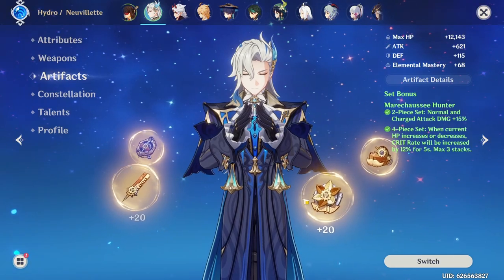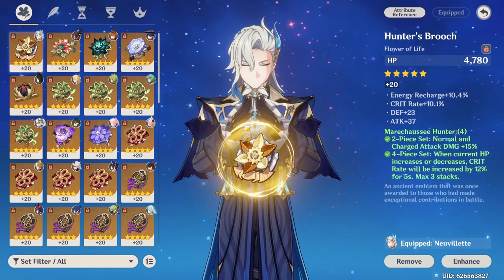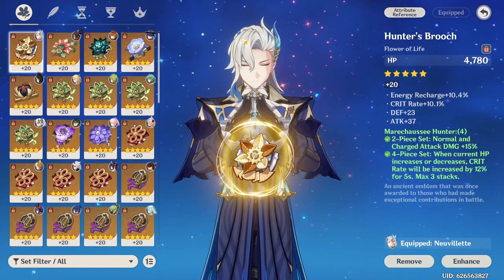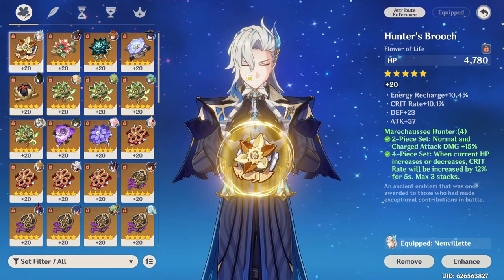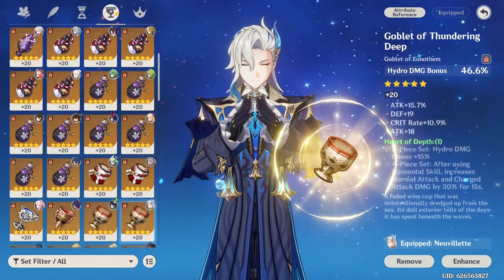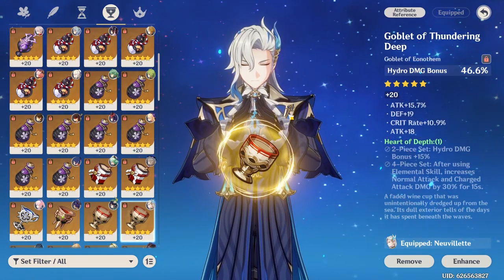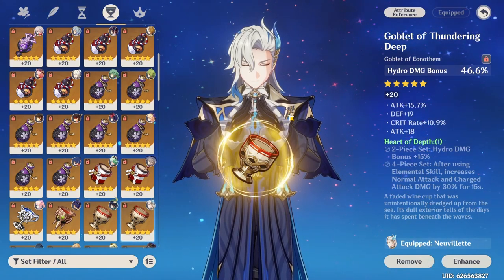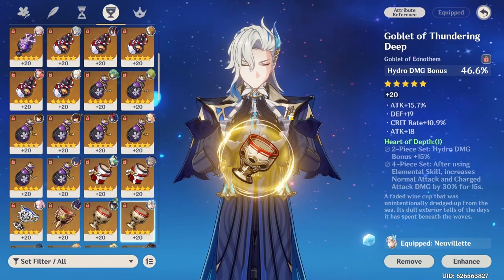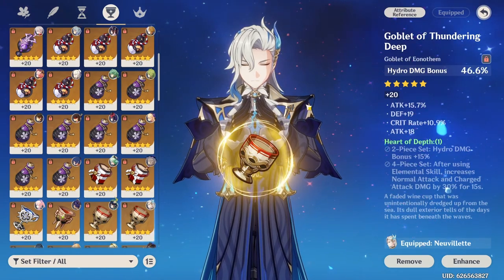As for what all the pieces are: feather is flat attack, flower is flat HP. As for timepiece, cup, and helmet, you get a little bit of a choice. As for the cup, it can be HP percent — that does work. I currently have a hydro damage bonus cup because I happen to have one. That is what you're going to want your Nouvellet to have, but HP percent will work decently fine if you don't have a decent hydro damage bonus cup.